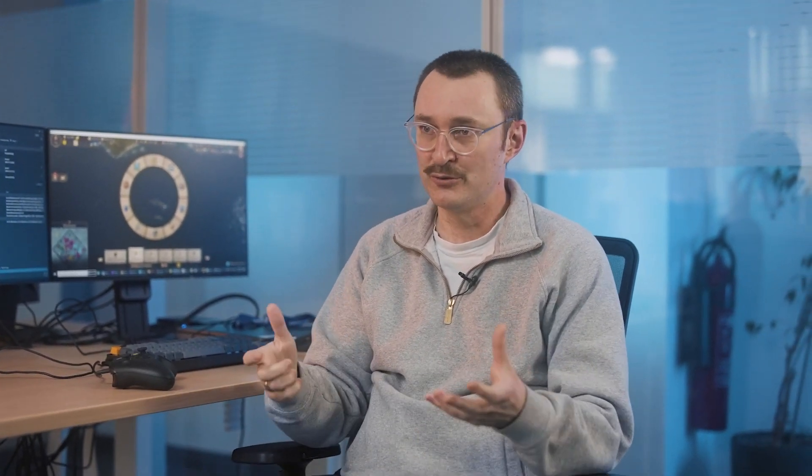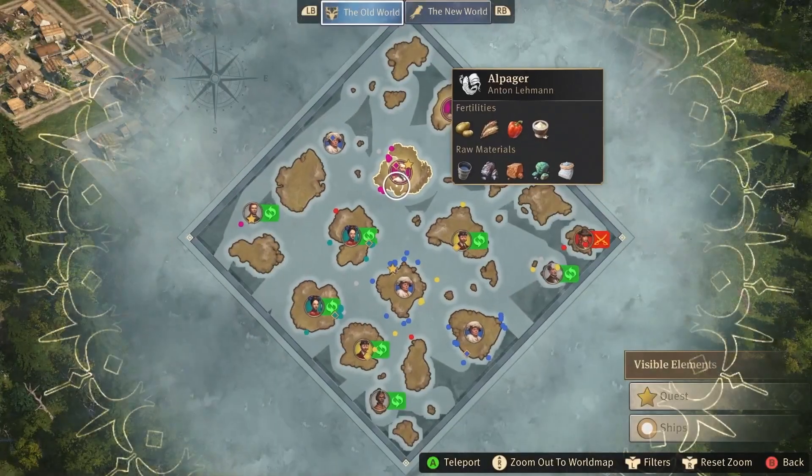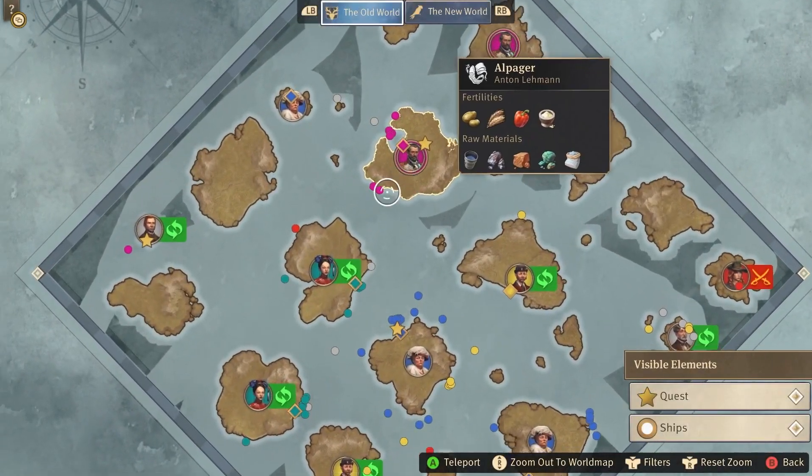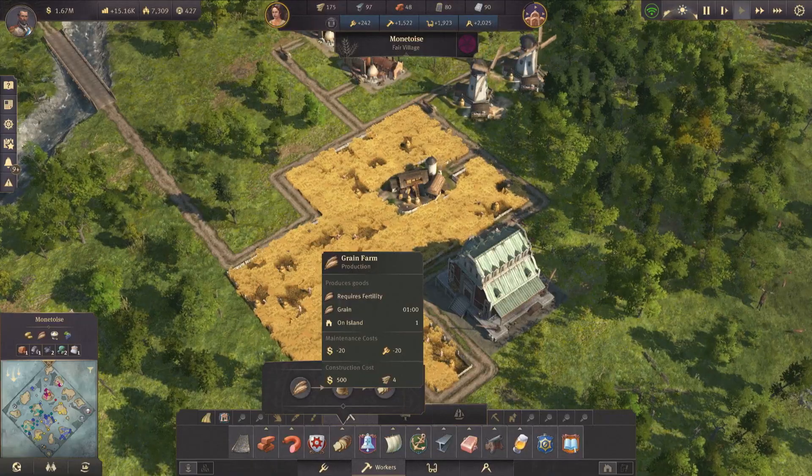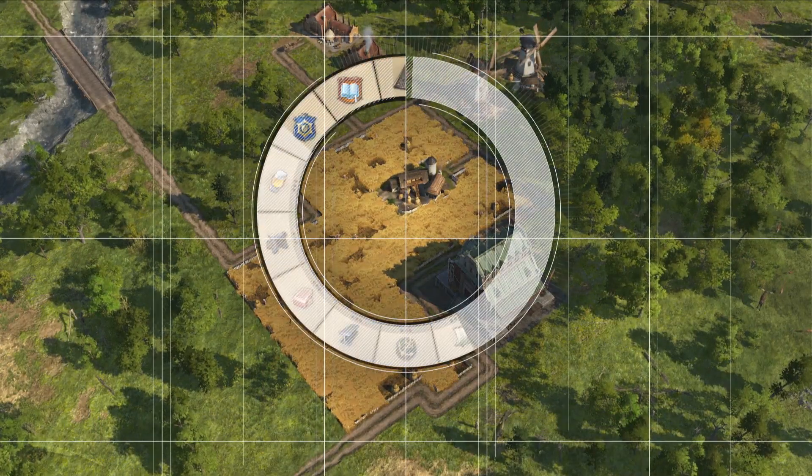One of the important aspects in the game is the minimap that you always have in the corner. On PC you can just move your mouse and click on the minimap — it's easy. But on the controller you couldn't do that, so we had to create a new menu just to open the minimap full screen, and suddenly you have all the information visible from the couch in the living room. You can see all the ships, you can see everything, and you can interact and teleport. It was creating something new from something that was already existing.